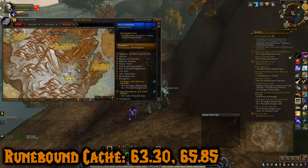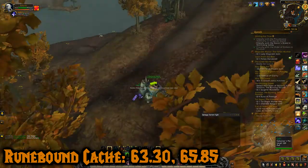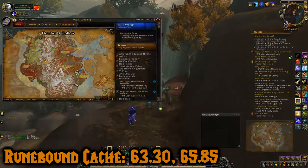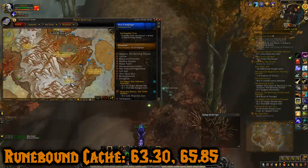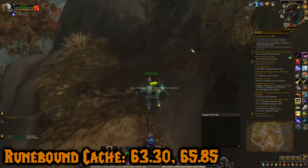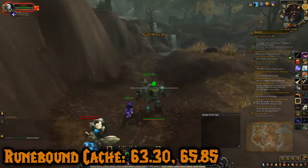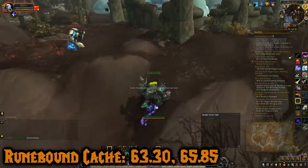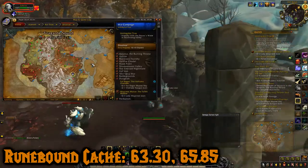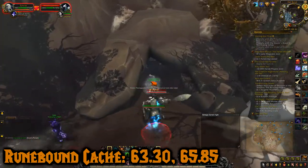Now we're going for chest number two, which is called the Rune Bound Chest. Over there was where we got the last chest, up in that area. I just came across this body of water and we're going to head up this path to Gol Koval. That's where this Rune Bound Chest is. As you'll probably notice, most of these chests have some sort of intricate pattern or something you have to do. For the last chest you had to click a torch; this chest you have to click some pattern.